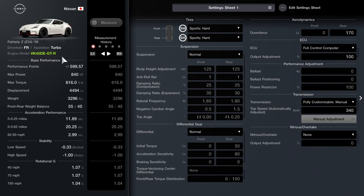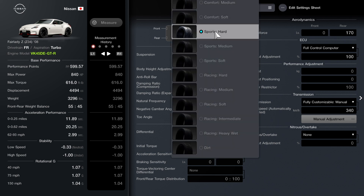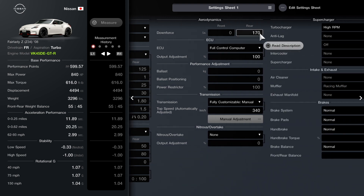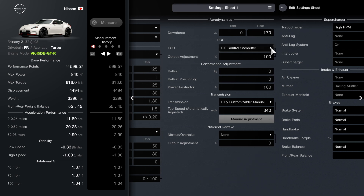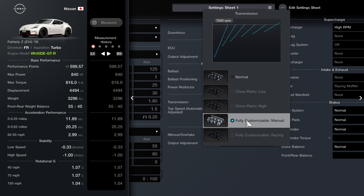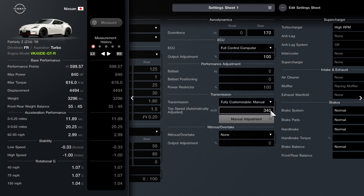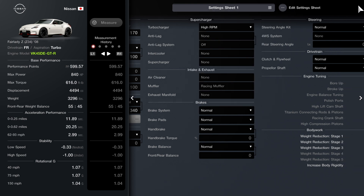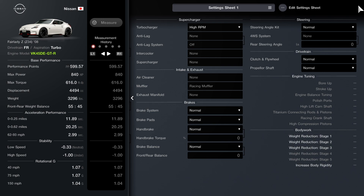Now here we are with the setup. As you can see we've got our new engine to the far left. The tires I'm going to be using are sport hard for this episode. Suspension is going to be normal, and the differential is also normal. The rear downforce is going to be 170, all the way to the right. The full control computer is set to 100. Fully customized manual transmission set to 340. High RPM turbocharger. And that's basically it for the setup — just a few parts.